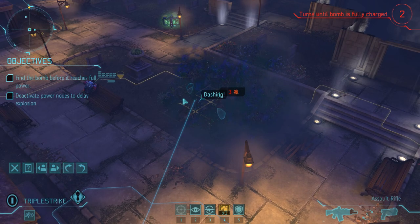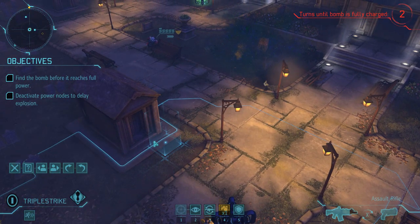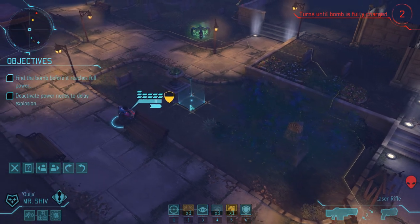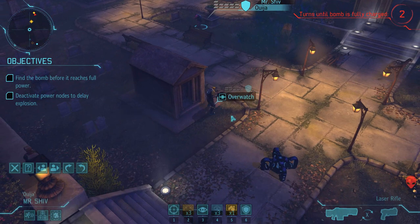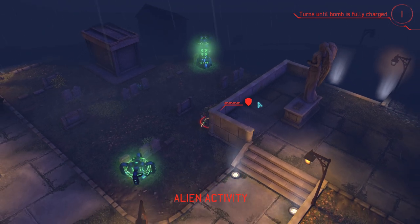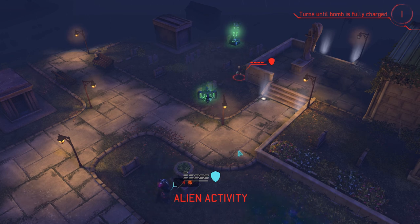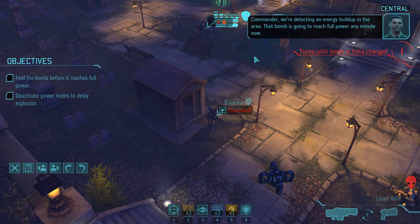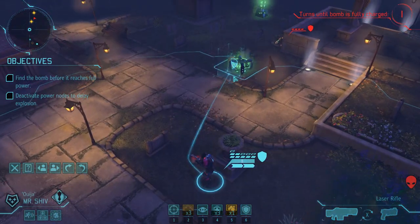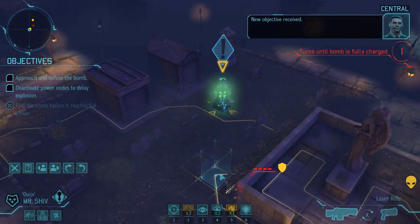We have two turns left — something has to happen here. I'm gonna move him over here; he has a med pack so he won't get poisoned. I'd rather just move him into position and have him on overwatch to prevent enemies from moving up. He's behind full cover but still got hit. I have no choice — I can extend it by one more turn. We found the bomb, we need to get over there and deactivate it next turn.